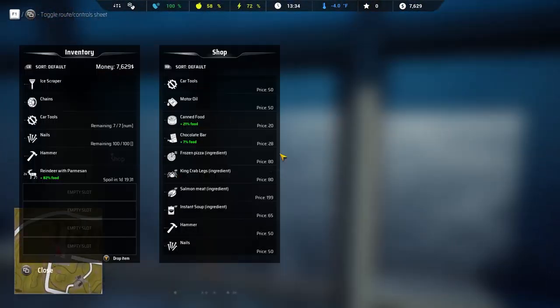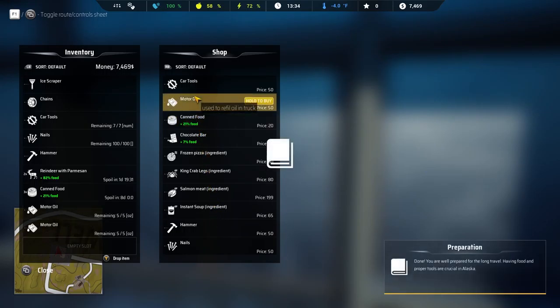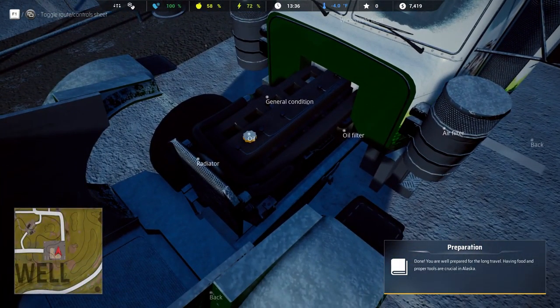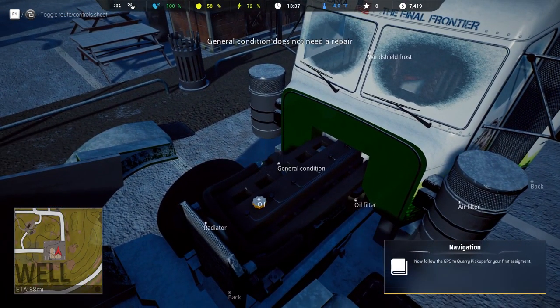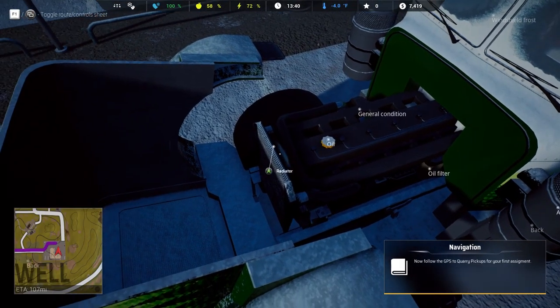We're gonna set the windshield wipers. Okay, let's go to the store. Buy three cans of food and two bottles of motor oil. One, two, three — motor oil, where are you? Right here — one, two, three. I can't buy any pizza. More oil — can we do it now? General condition — oil filter. Okay, general condition doesn't need repair — not available in demo version.